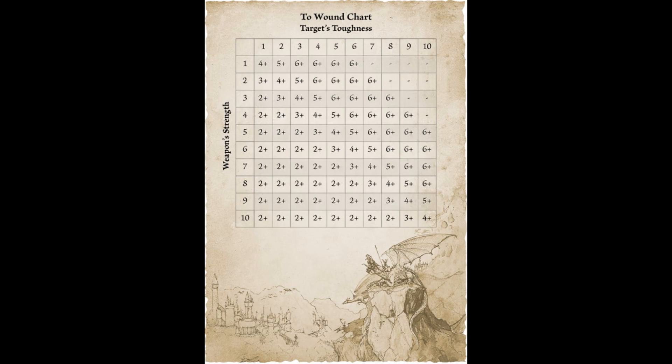The classic to wound chart is back, though it is different from the 8th edition version — more like the 6th and 7th edition ones. It may be slightly kinder: I don't remember strength three being able to wound toughness eight in earlier editions. There is a small area where you can't wound at all, and only strength five and above can wound everything in the game. Strength three cannot wound toughness nine, so there's potential there if there are ways to make your models tougher.